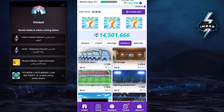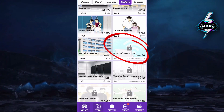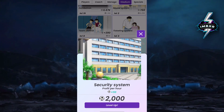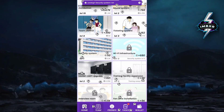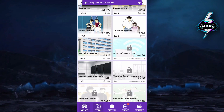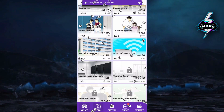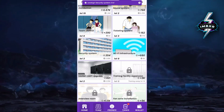Make sure to turn on notifications so you never miss an update. Follow my lead to find the required card. To release the trap card, choose the security system card and upgrade it to level three.